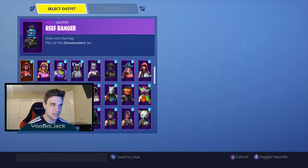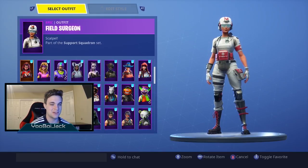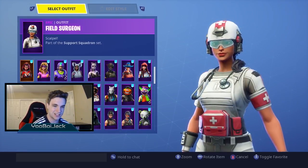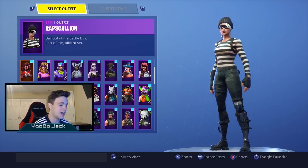We got Highland Warrior and then the Fireworks Team Leader — so I actually have all the Team Leaders now, I'm pretty happy about that. We got the Field Surgeon. I never see anyone actually rock this skin and I love this skin.